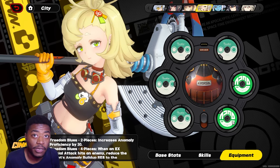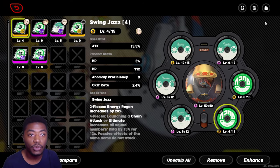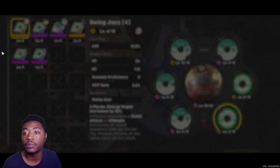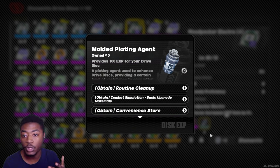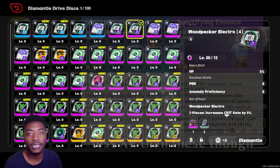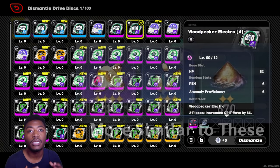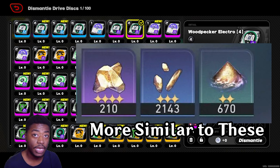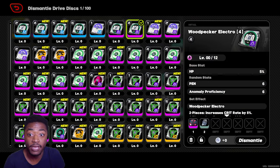So I can see why it's confusing — you're used to it in the last two games and it's not in this one. So once again: this drive, square in the top right hand corner, dismantle your pieces, and you'll get these molded planting agents — whether it be blue or purple — that is your XP for leveling up your disk drives. To make things easier, if you played Genshin Impact, you can think of those artifact XP bottles. And in Honkai Star Rail, you can think about the lost light dust or lost crystals. It's basically just dismantling these pieces to make artifact XP.